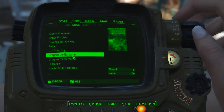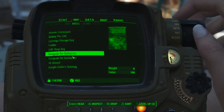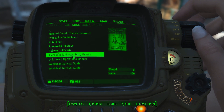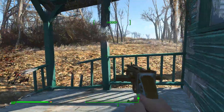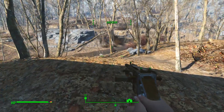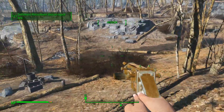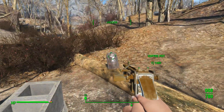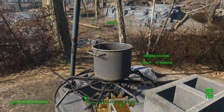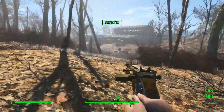I guess when you pick them up you get the thing right away, right? I mean, I don't have to read them again or something. We've got it now. I've also got a couple perks banked and I'm not sure yet what to do with them. I kind of really want to find the Charisma Bobblehead. If you guys want to put in the comment section where it is, great. I just don't feel like looking up any of the stuff.